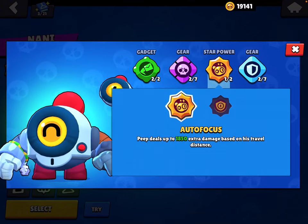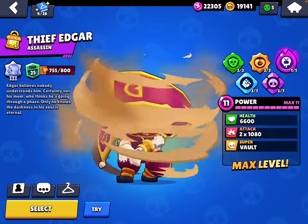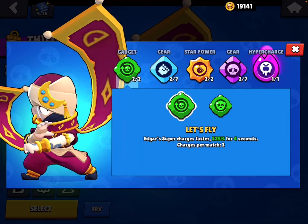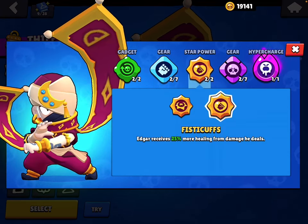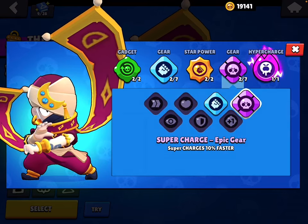Use Supercharge gear, Autofocus, Shield gear. For Edgar: Let's Fly is the better gadget, Damage gear. Fisticuffs is a better star power, and use Supercharge gear.